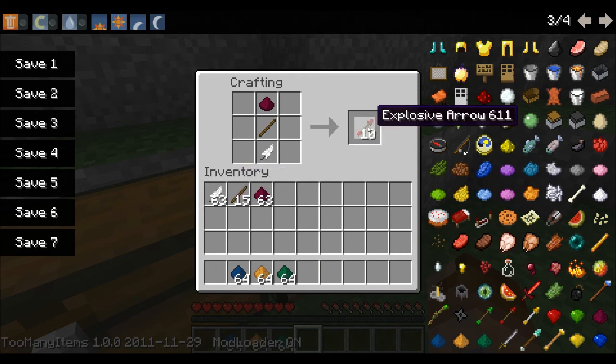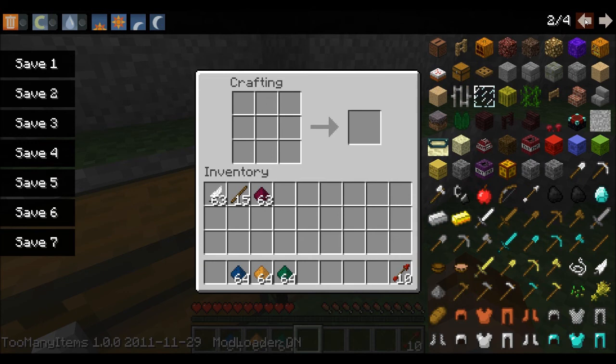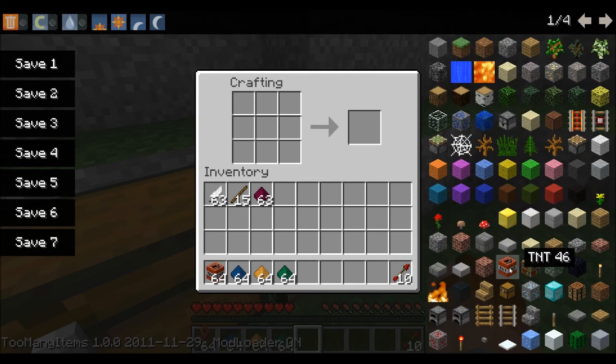So that's an explosive arrow, which pretty much says what it does in the name. Let's guess — it explodes. Yes, awesome. And once I've made all the different sections, I will show you what they do.